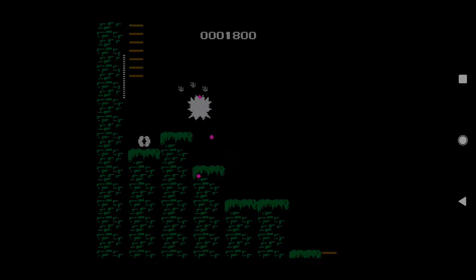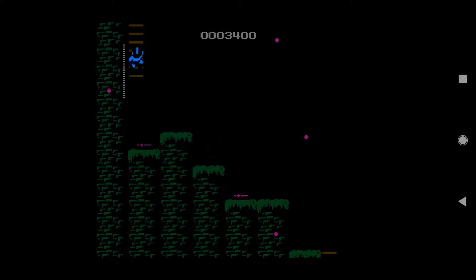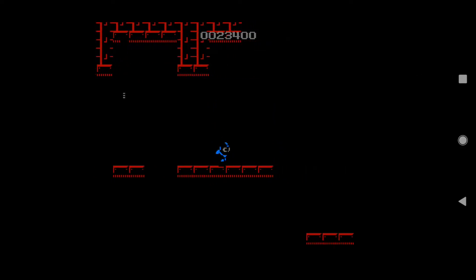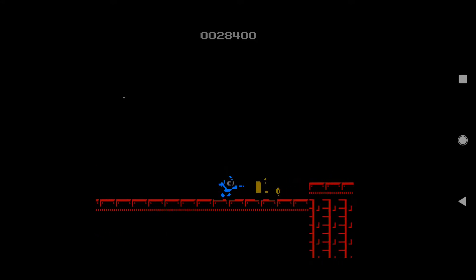Another thing you might notice is the graphical stylings chosen for this game tend to be dark. And to me, that actually works really well for the theme of this particular hack. The problem is that there are times where you can't see enemy placements because it is so dark. There are times it's not that bad, but at some of the boss fights, especially later on, you can't see what it is you're fighting.